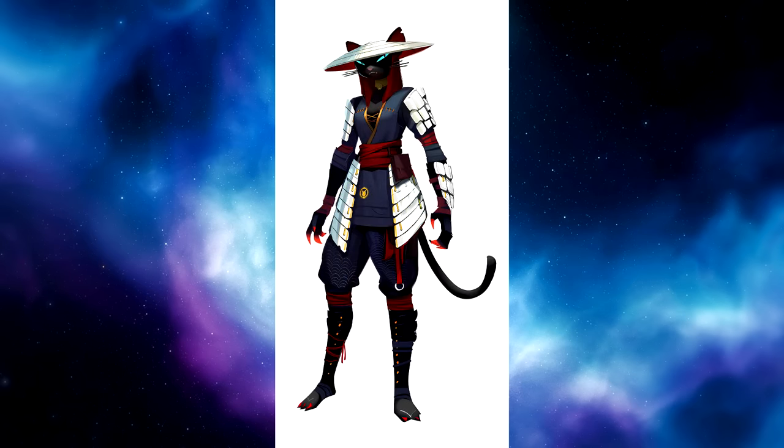Another animal skin — the hat right away reminds me of Kung Lao from Mortal Kombat. Looks like this character could take it off and throw it as a weapon, but the ears protrude right through it. Again the color scheme is amazing, the armor looks pretty good too. It almost looks like a Siamese cat.